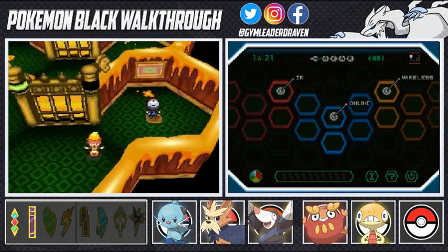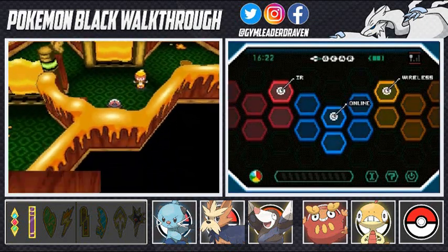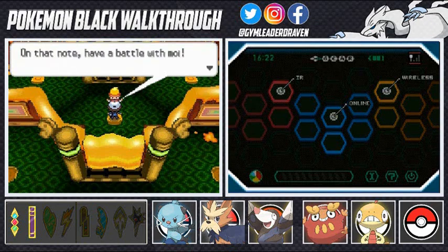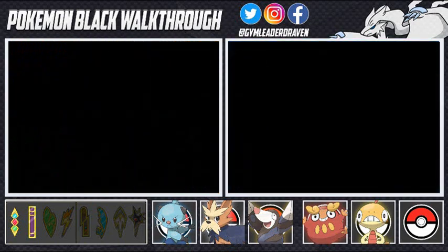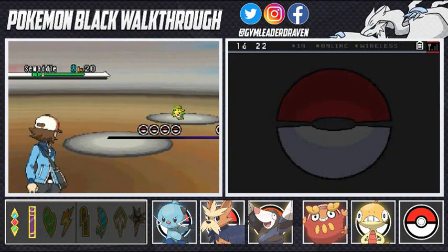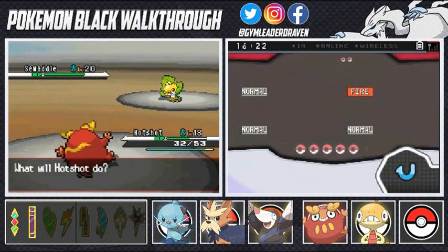Let's push through this whole honey right here. We're going to be surprised by a few clowns — when you step on the switch, one pops out. Harlequin Kelly would like to battle. He's coming out with a Sewaddle as well. My good old buddy Hotshot will destroy you five times before you hit the ground.